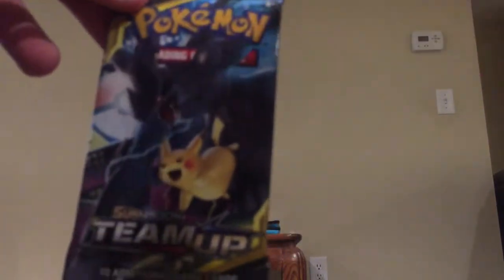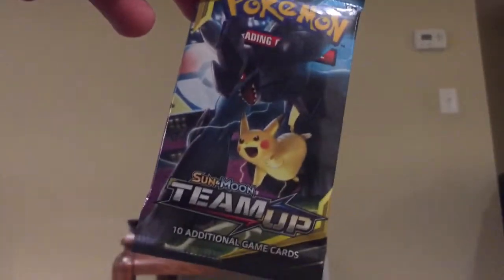Alright guys, so as you see here we have the birthday Pokemon cards. Let me just get this thing open. Alright, so we have this gear thing — okay, looks pretty stupid, so I'm just going to chuck it. We have a water whale thingy — okay, cool. We have a Squidward. Alright, going to chuck that as well.